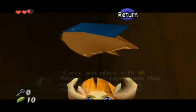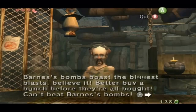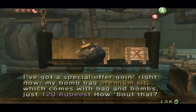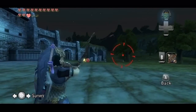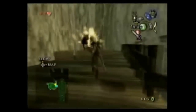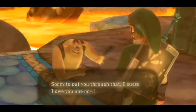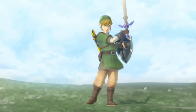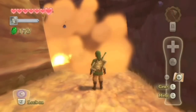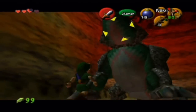Ocarina of Time brought in the bombchu - bombs that have a long fuse and track along walls and ceilings so you can blow up harder to reach areas. And they looked like a freaking mouse, which is worth like 20 points. Twilight Princess then went all out with a couple of really cool additions: bomb arrows - literally arrows with bombs attached to them; water bombs - literally bombs that you can use underwater; and the bomblings, a more restricted version of the bombchu. Skyward Sword didn't add anything spectacular, but with its one-to-one controls, it allowed you to roll the little suckers along the ground for more intricate exploding. The bombs might not be a series-exclusive weapon, but with clever little add-ons, it makes it seem like they are.